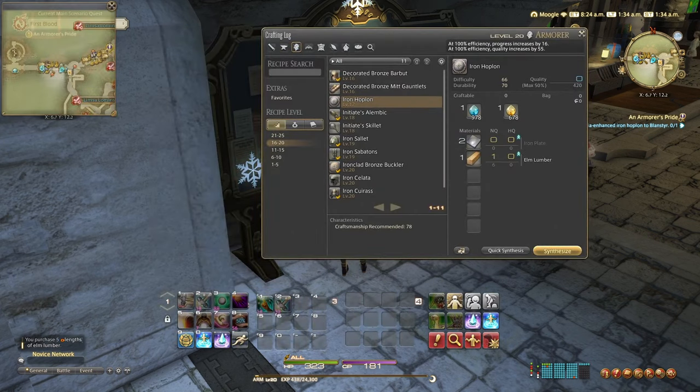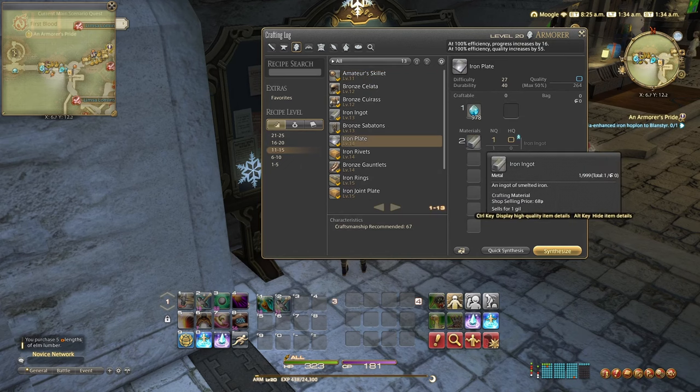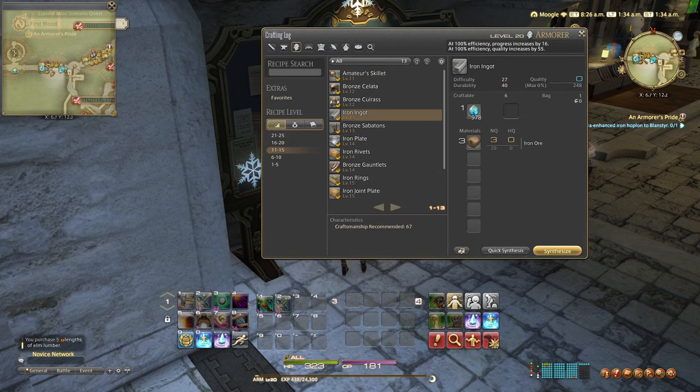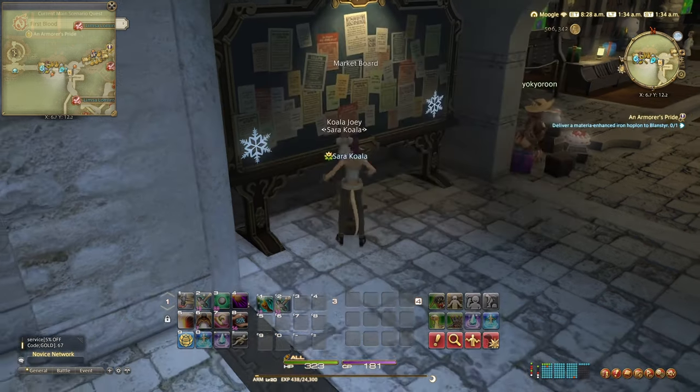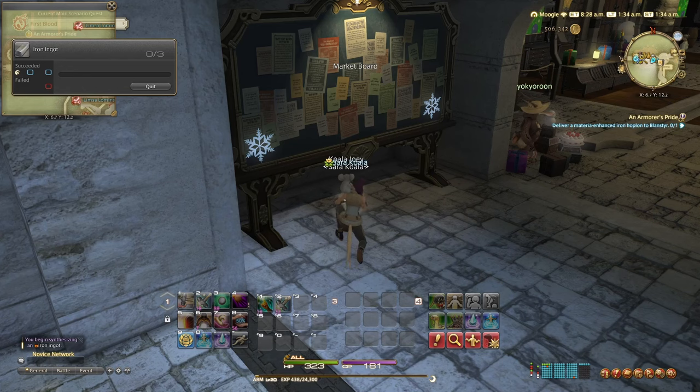Now that we've got everything, let's go ahead — firstly we need to synthesize the iron ores into iron ingots and then your iron ingots into iron plates. Unlike fishing, synthesizing is way more efficient. We're able to auto-synthesize, so as long as you've done something successfully once, you can then auto-synthesize as many as you need and you level up a lot quicker.